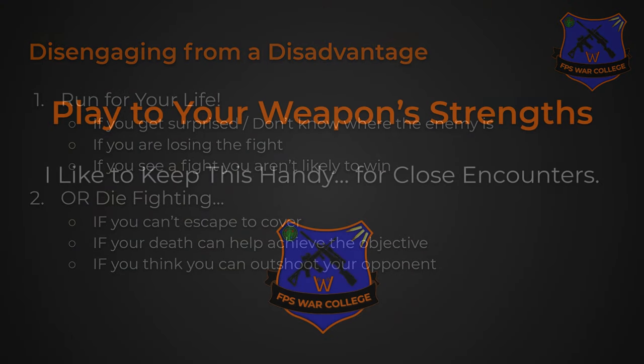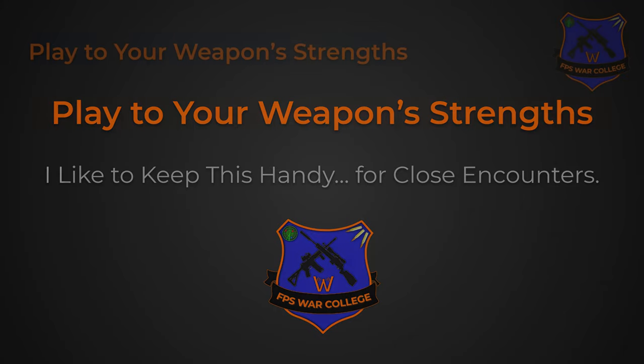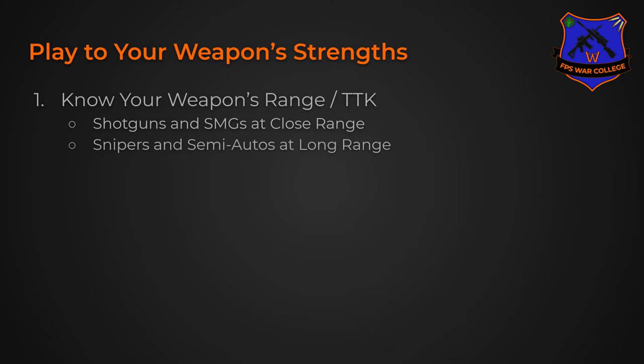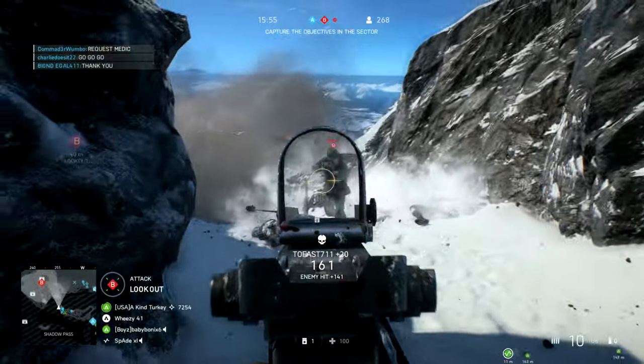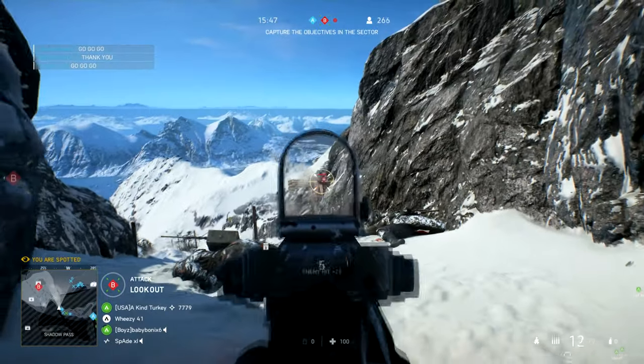Now let's move on to playing to our weapon's strengths. When it comes to engaging the enemy, it's important to understand your weapon and how it works most effectively. We're going to cover knowing your weapon's range and TTK — time to kill. Shotguns and SMGs will be close range weapons. Snipers and semi-automatic weapons will be longer range weapons. Assault rifles tend to be medium slash every-range weapons — in most games these are the most popular simply because they're the most versatile, bridging the gap between long range and short range, typically full auto with moderate to low recoil.